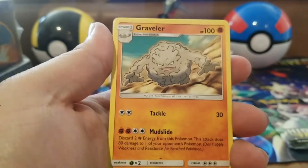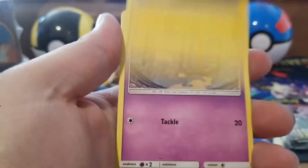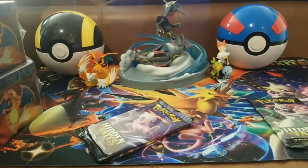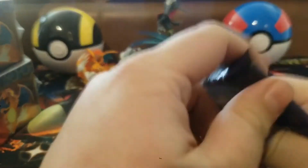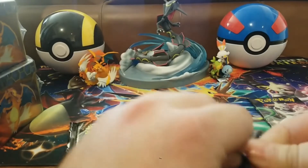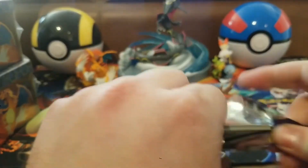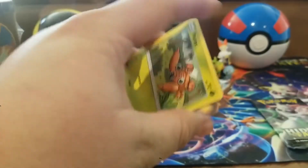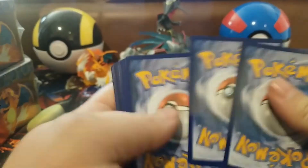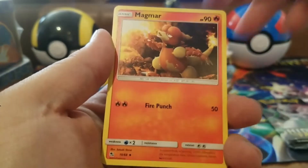We didn't pull anything too ridiculous from those Raichu tins, but I did like that full art Hiker card. From the first pack here we get a Magikarp reverse holo and a Clefable rare — not off to a great start, but that's okay. I still need that Lithium, but the card I want most is Brooklet Hill because it's one of the best looking cards from this set. Let's see if we can get one!